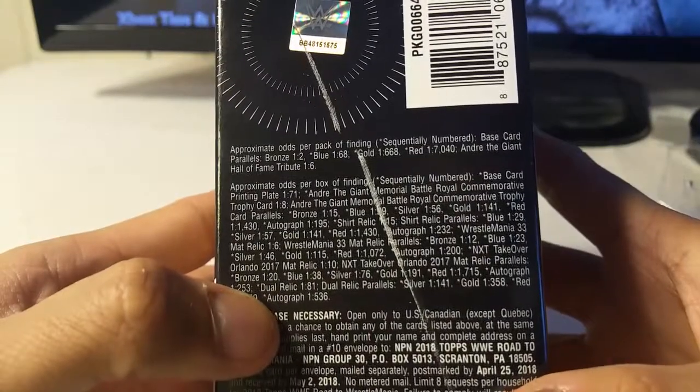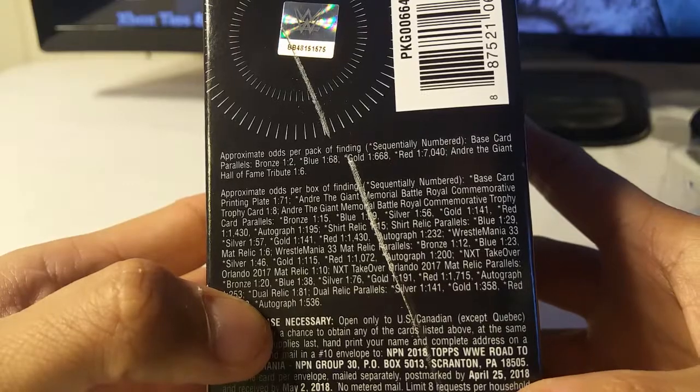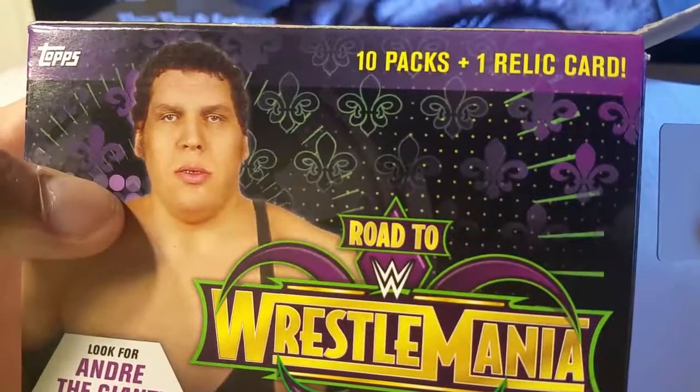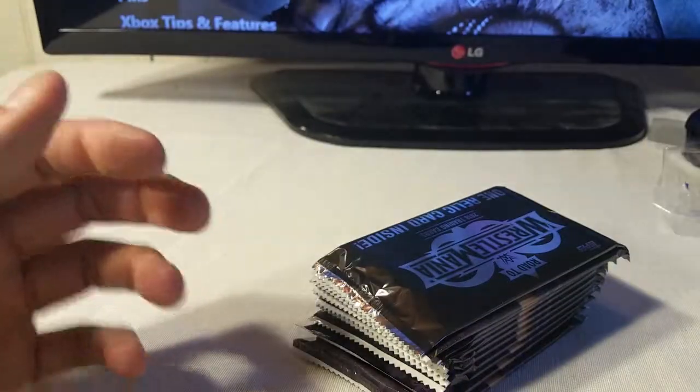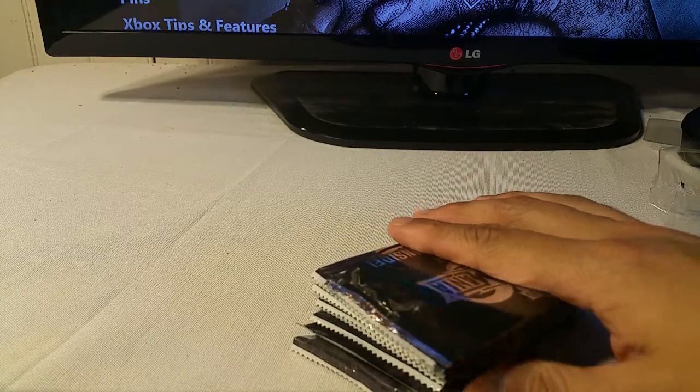I'll probably run through the base cards pretty quickly. I do get a couple parallels. I don't remember if I got any numbered — I don't think so. There are different levels of parallels. I think I got bronze, maybe a blue. I don't think the blue was numbered, but I'll double check if I get any more. Got a couple bronze. Just in case you haven't seen the other one, it's 10 packs, one relic, and there are seven cards in a pack.